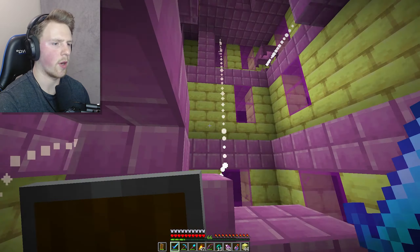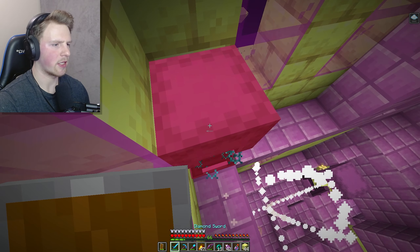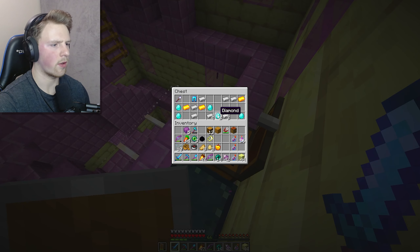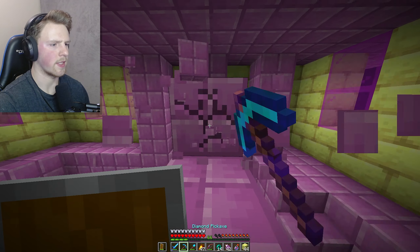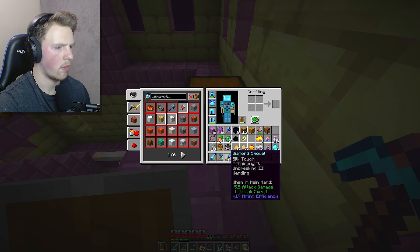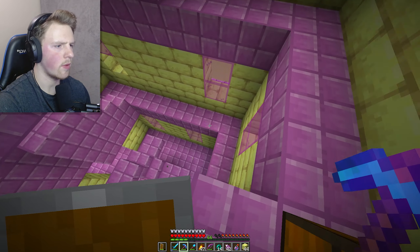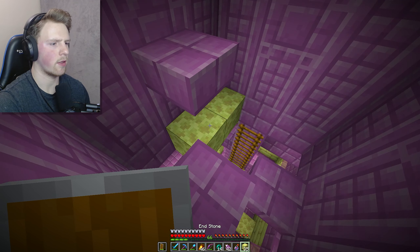We're getting to the hard part now. Oh, there's a chest - I just gotta get up here! Got this Shulker. There's some diamonds - curse of binding, I don't want that. Curse of vanishing, that's terrible. Got most of these guys. Let me grab this Ender Chest - I needed to grab it with Silk Touch, oops. Can I grab these lightning rods? Oh, why did they go all the way to the bottom? More parkour - are you serious? Let me add a little floor here just in case they toss me to the bottom.